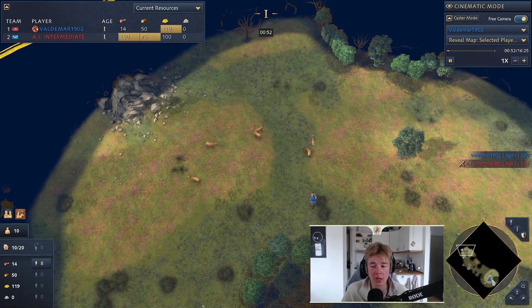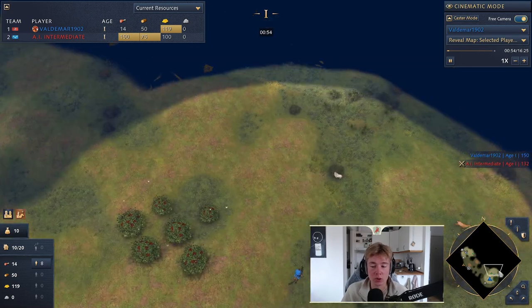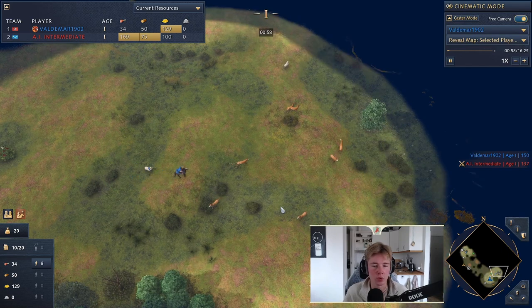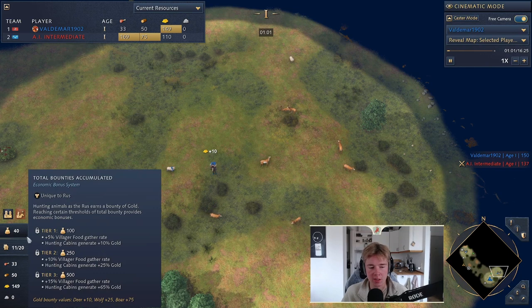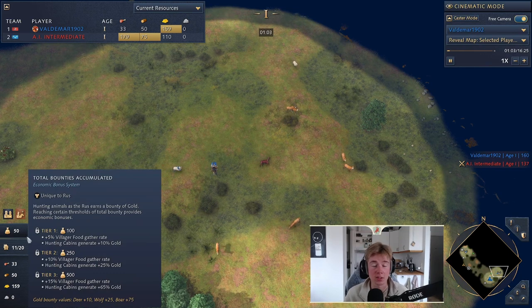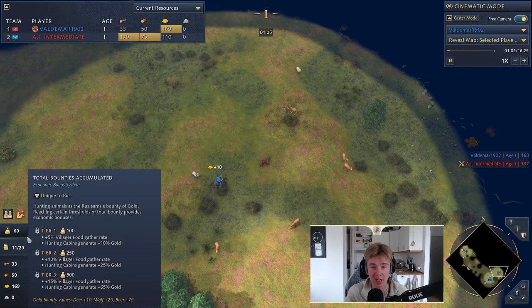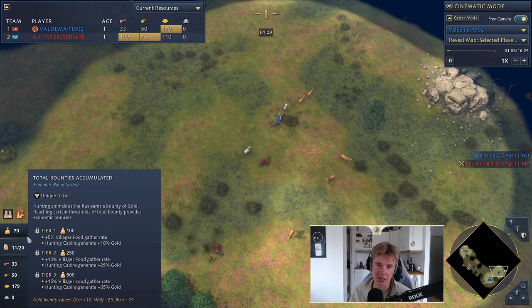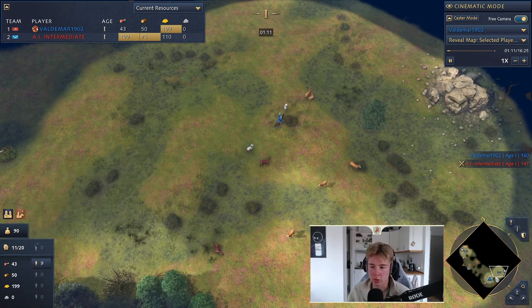There are two deer camps for each base, so try to find at least one of the opponent's. You should aim for at least two deer camps total — if you get two deer camps and four wolves, you'll hit 250 bounty, which is our gold threshold. Anything more than that is great, and for getting 500 bounty we can use the High Trade House, but I'll talk about the Age 3 landmarks later.